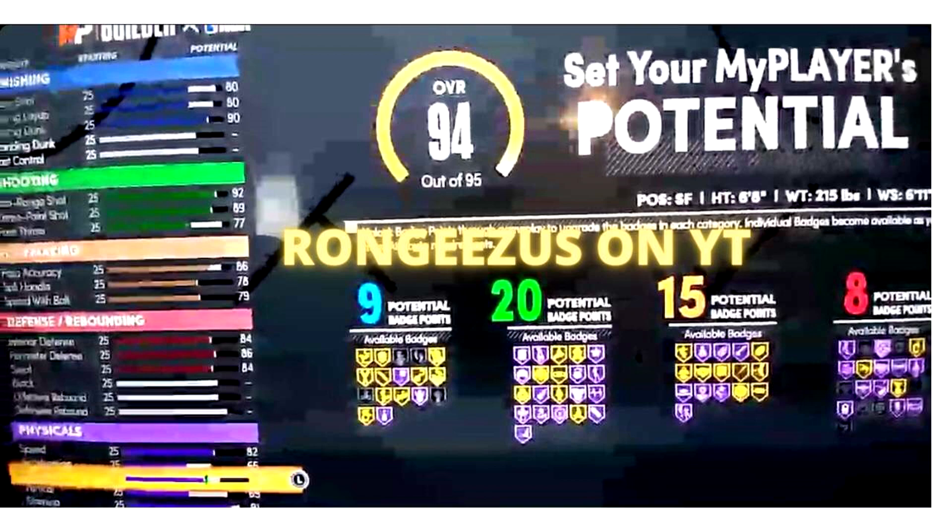It has an 80 driving layup along with close shot, and a 90 driving dunk — that is enough for elite contact dunks off the dribble. The shooting is solid as well, with a 92 mid-range, an 89 three-pointer, and a 77 free throw. If you play rec or park program you can definitely knock down with that.